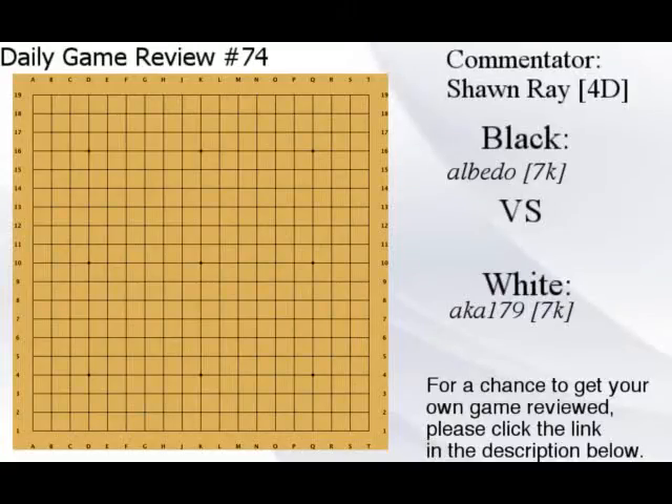Hello everyone and welcome to daily game review number 74. Today we have albedo 7q versus aka 179. Let's go ahead and look at the game — 3-3, that's interesting.